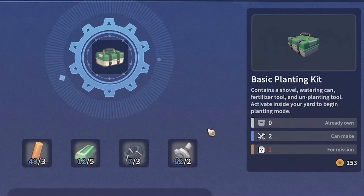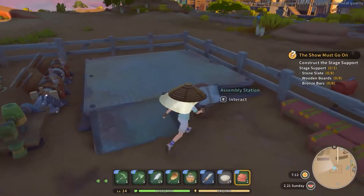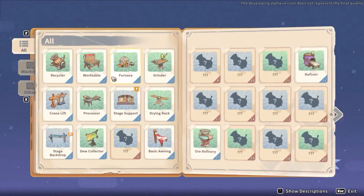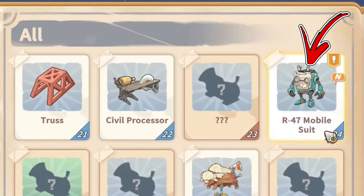Old Parts is a raw material used at the work table to produce a basic planting kit and a copper loudspeaker. While at the assembly station, you will need it for the processor, tailoring machine level 1, and the R47 mobile suit.